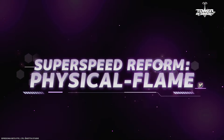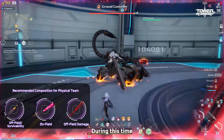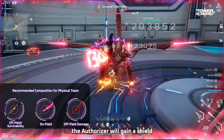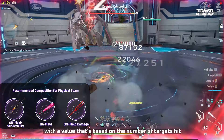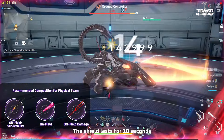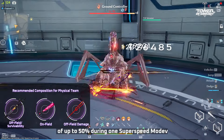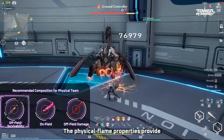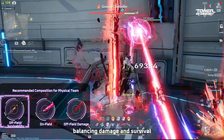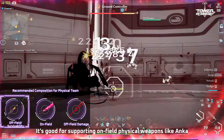Physical Flame Stat: Super Speed Mode lasts for 19 seconds. During this time, the Authorizer will deal damage to nearby targets every second. After hitting a target, the Authorizer will gain a shield with a value based on the number of targets hit, up to 10% of max HP. The shield lasts for 10 seconds, and the Authorizer can gain a total shield of up to 50% during one Super Speed Mode. The Physical Flame properties provide continuous AoE damage and shield for practical combat, balancing damage and survival — it's good for supporting on-field physical weapons like Anchor.